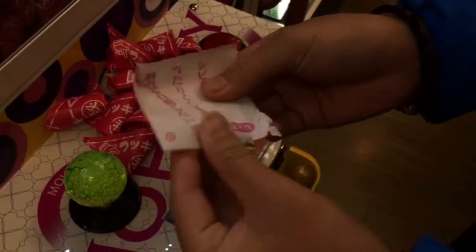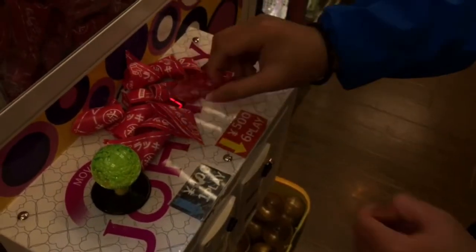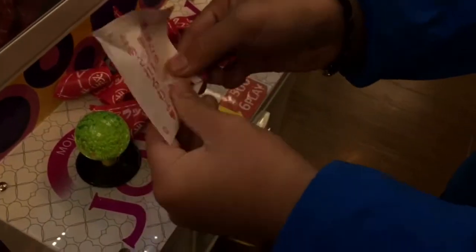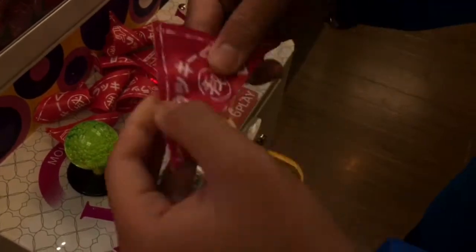Let's see if there are any winning tickets. If it has that mark down there, that means it's a loser ticket. If it has any numbers on it, that means it's a winner card. We're going to fast forward this part to see if we have any winners.